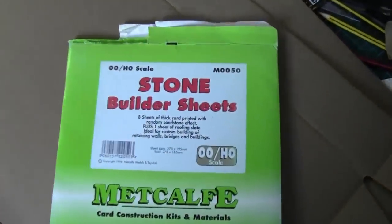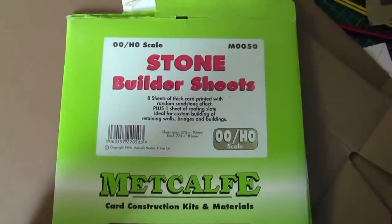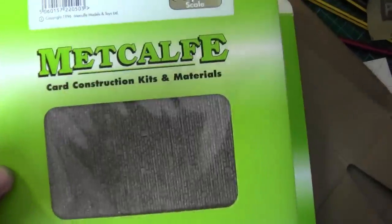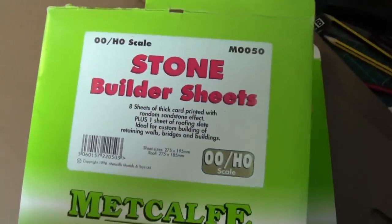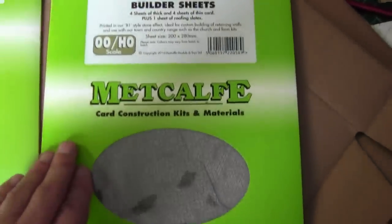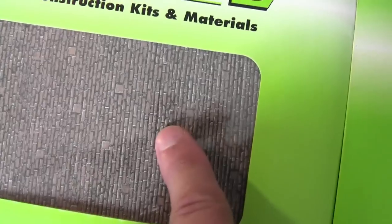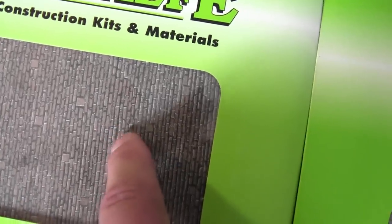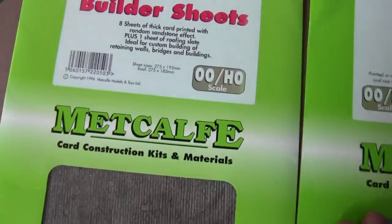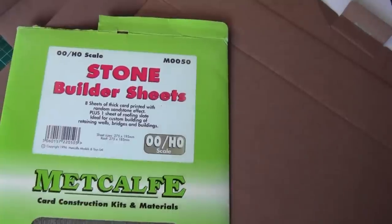It's M050. Now you can't buy this anymore — Metcalf stopped producing this a couple of years ago, but I just happened to have half a packet left, which matches the stone that's on the embankment. And this is what they brought out now. There's not a lot of difference — there's just a lighter tone of brick. If I go from there to there you can see a subtle difference. I prefer this one because the grain is deeper, and this one is a lot lighter. So I shall use the last of this M050, which will blend in with what's already there.